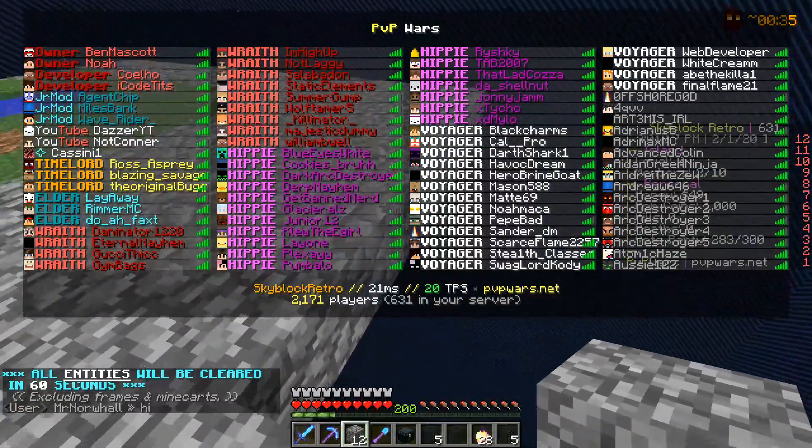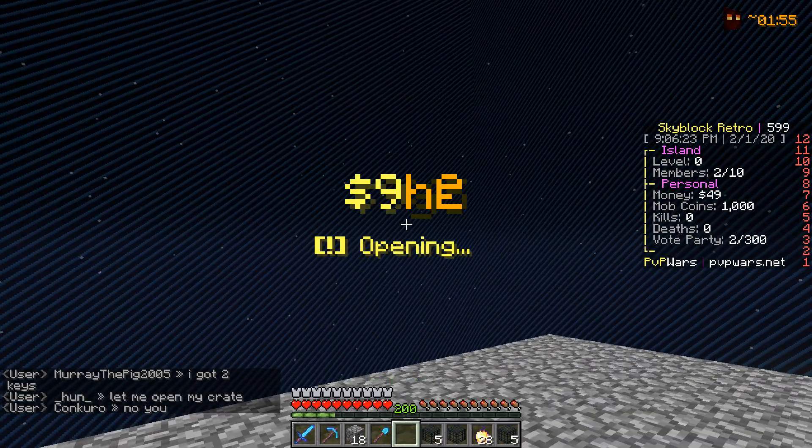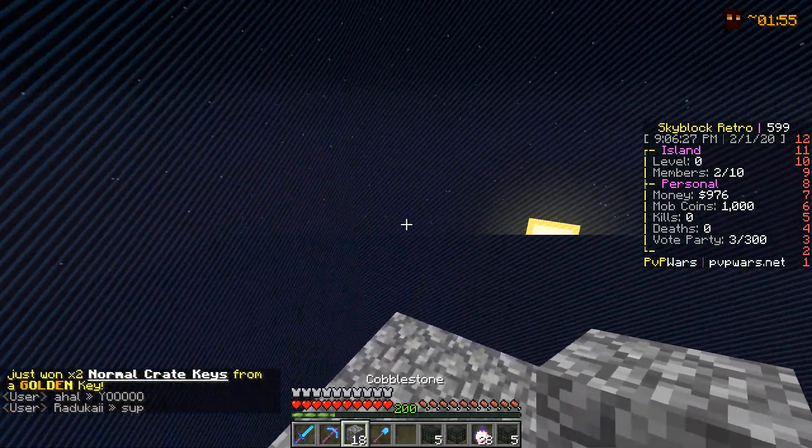We almost have a full tab list of donators. I completely forgot — we actually won a money pouch and got a tier one. We're literally dirt poor right now, so 927 coins is not too bad.